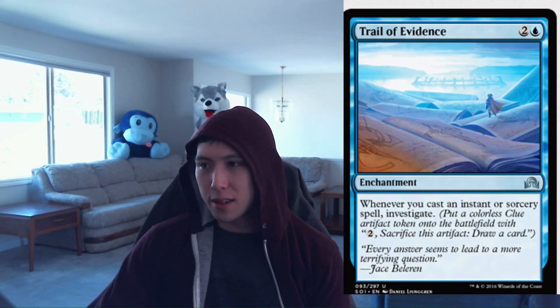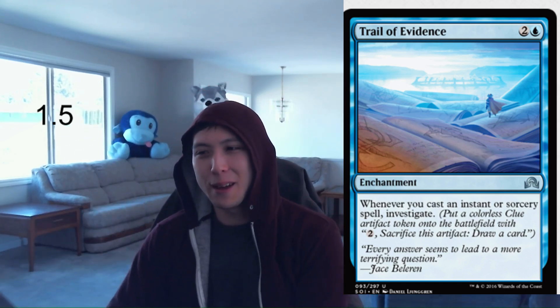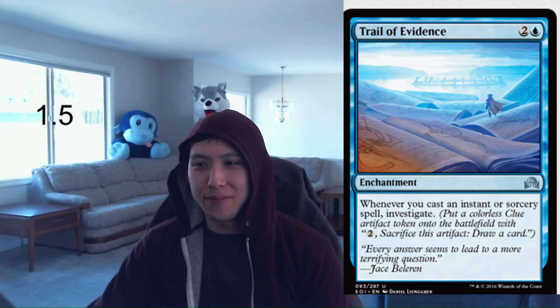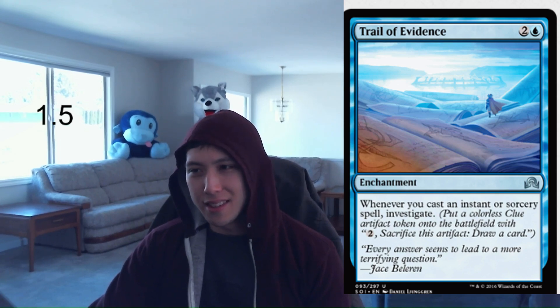Trail of Evidence: 1 blue, 2 colorless, Enchantment — whenever you cast an instant or sorcery spell, investigate. I want this card to be good, but generally it does nothing. It's 3 mana for an enchantment that does nothing immediately, and even when you cast an instant or sorcery it doesn't do anything immediately because you still have to pay 2 to crack the clue. This card is not good — I'm going to give it a 1.5.